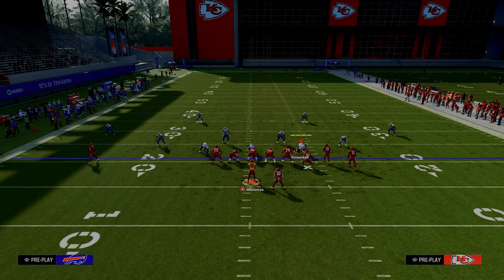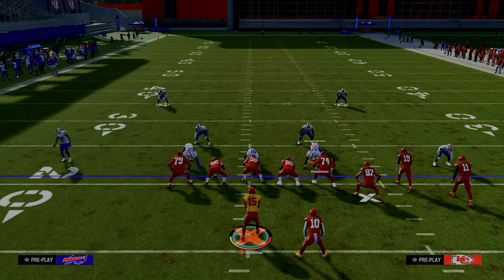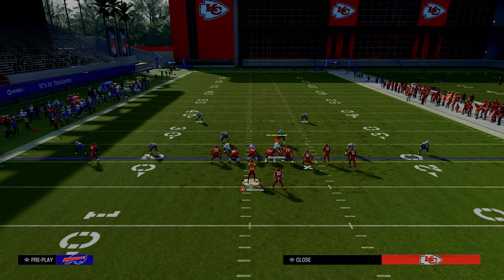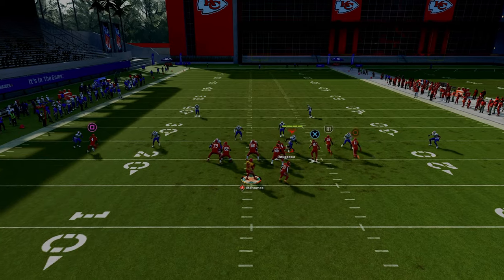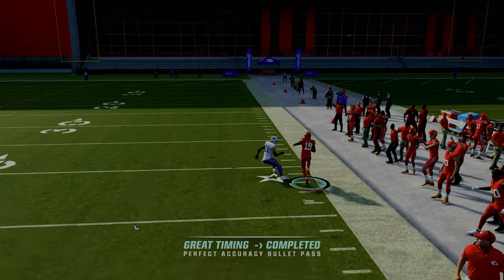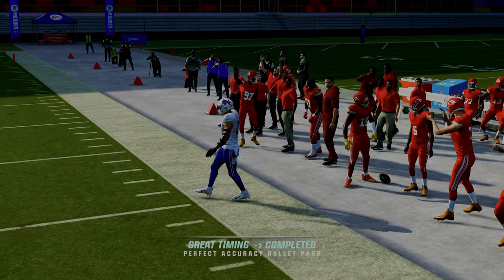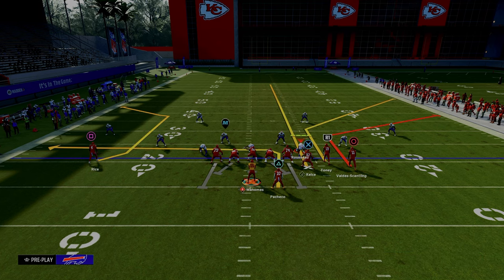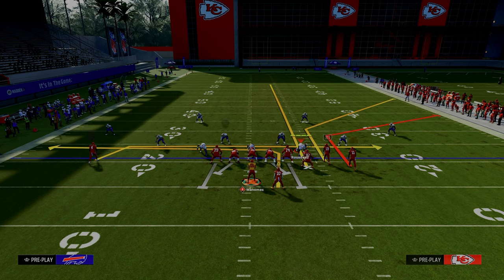If your opponent decides to run cover two, the cloud flat defender will take away the short corner route, but the deeper corner route is now open for a massive play downfield. That is the primary purpose of the streaking tight end — so that we're able to attack that defense when they try to take away the short corner.